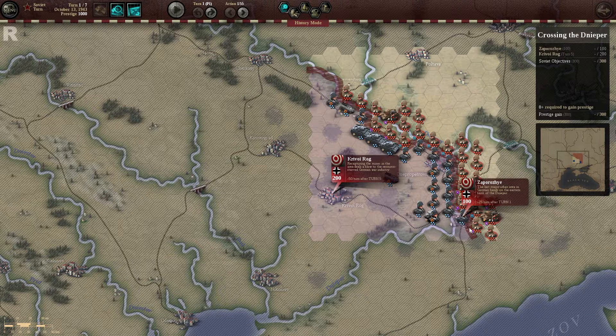Having them with the objectives, we have Zapavor V, which is taking in turn number one, and we have the Krogavir Rog, which is taking in turn five.